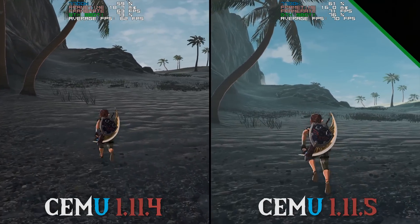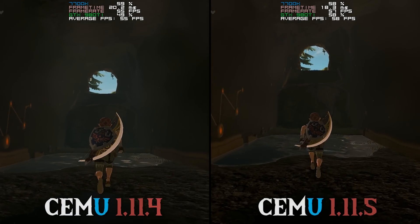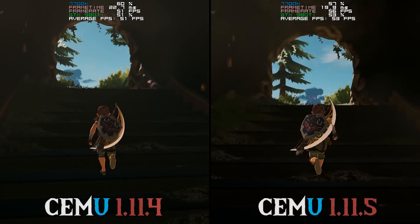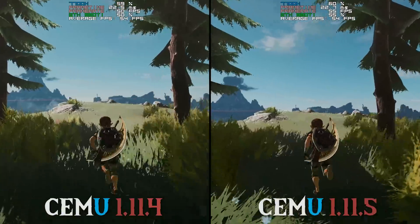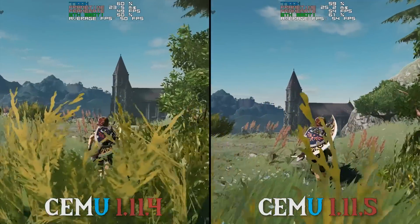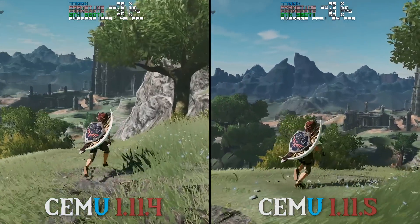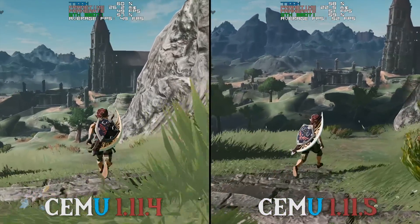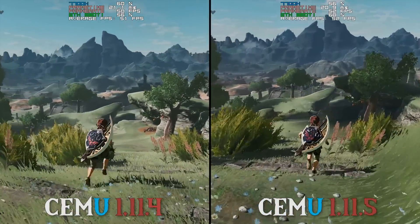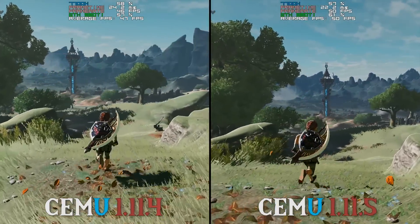In my final test scene we are going to be taking a look at the performance on the Great Plateau when moving from the Shrine of Resurrection all the way down to in front of the Temple of Time. The reason I have included this area is that the Great Plateau is one of the most performance-hogging areas in the entire game. It was in fact in this scene that 1.11.4 and 1.11.5 actually drew close to each other in their average FPS. However, Cemu 1.11.5 still takes the performance crown as in all benchmark tests so far, it absolutely destroys its predecessor 1.11.4.